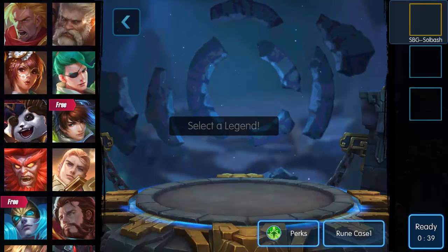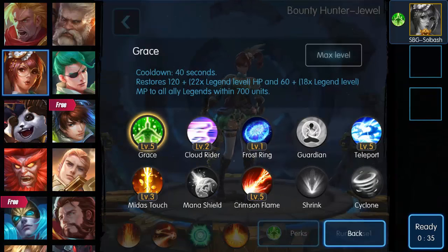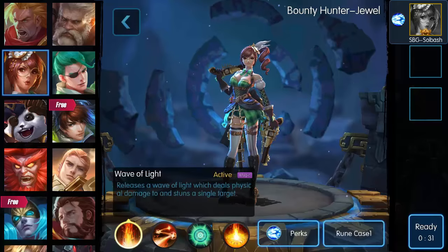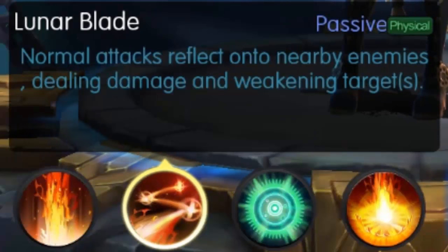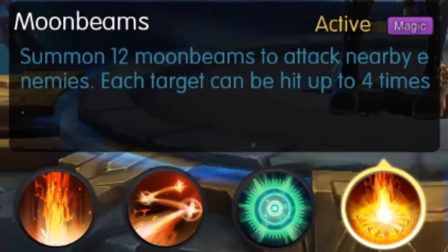Let's run with teleport on her — that's what I run with most of the time. Her skills: Wave of Light releases a wave of light which deals physical damage and stuns a single target. Lunar Blade — normal damage reflects onto nearby enemies, dealing damage and weakening targets. That's what's really good. Lunar Ray increases base attack of all ally legends and minions within a given radius.